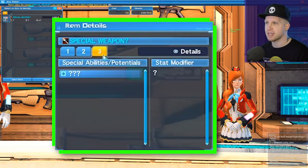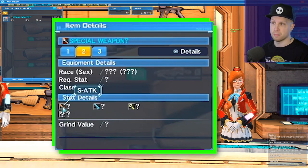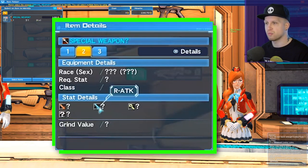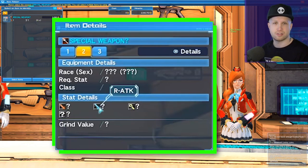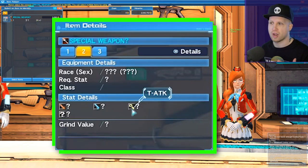There are three different forms of damage in this game. There's S attack, which is melee attack, the blue one which is R attack or ranged attack — that's for guns and stuff — and then T attack, or tech attack, which is basically your magic damage for any of the spells and techs.